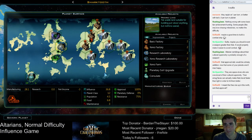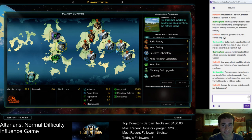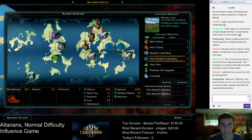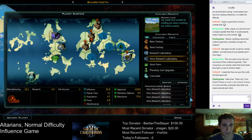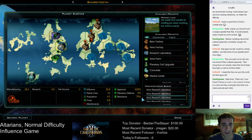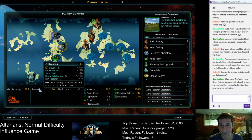This planet — Sharktooth — is mostly filled up right now. The next thing to do is to start upgrading these labs. We might as well do that because they're not that expensive. Upgrade, upgrade. Wanted to do this one first because it gets the bonus. Once this is done we'll actually have quite a bit of research output.